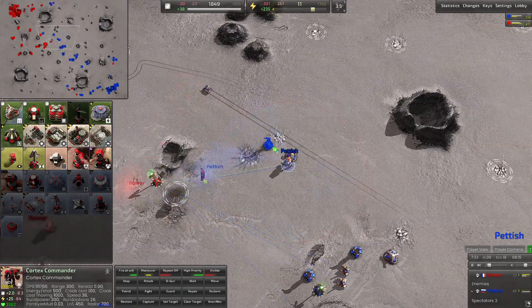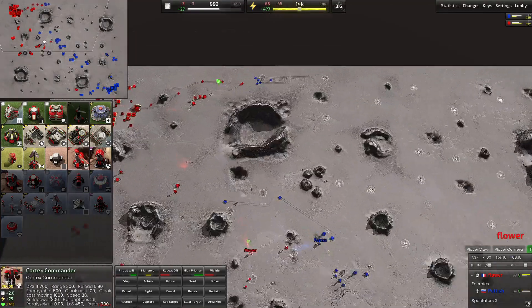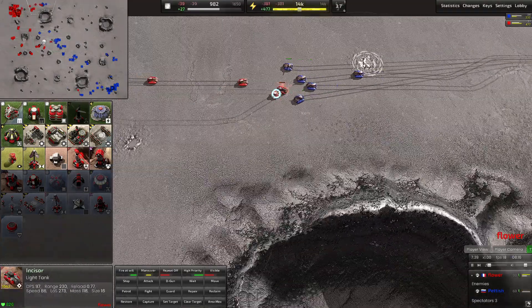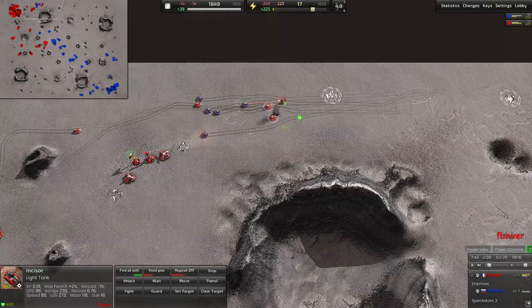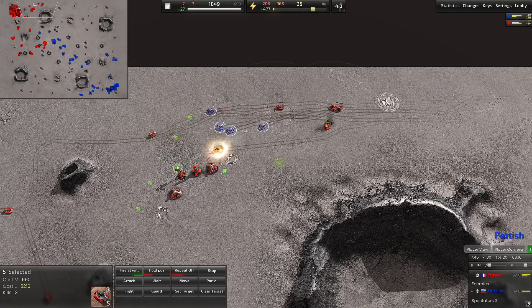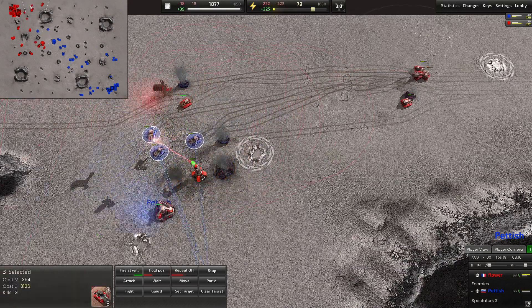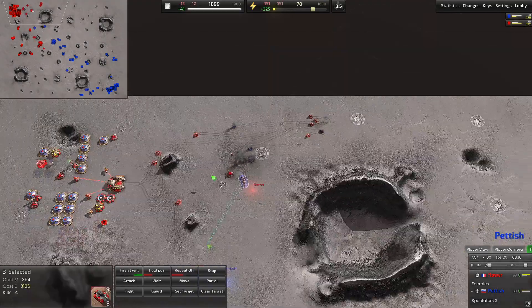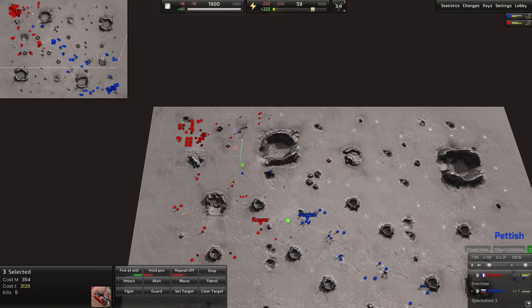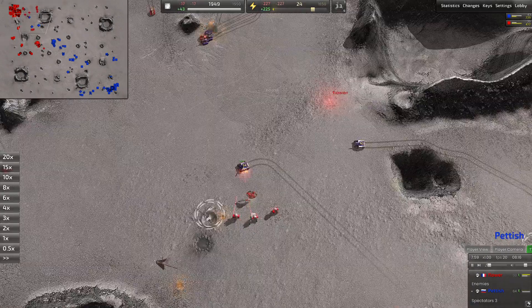Petish putting up another light laser tower, takes out that MEX. Flower is rotating back — we have a run-by on the top side of the map. Four light tanks versus five — it's not going to win and he's rolling through. Flower isn't reacting or turning around. Tanks are rolling into his main base — there's a light laser tower behind it starting to clean up the units. Takes out a MEX, takes out a turret, going to take out another MEX. Moving down, the tanks meet up with brutes in the center.